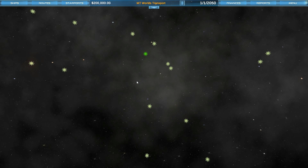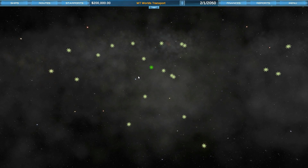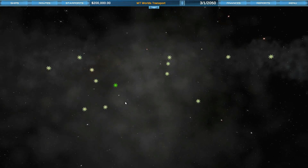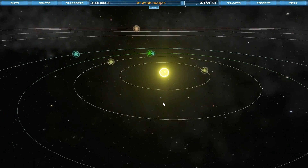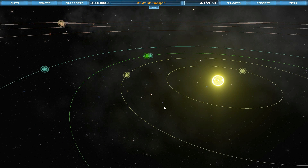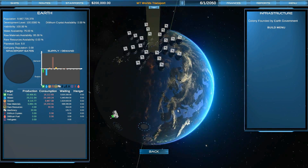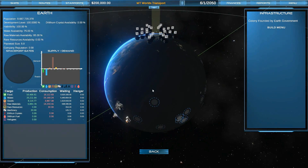For those of you who don't know about the game, it is a transport management game in space. What you're trying to do is supply all of humanity's needs in the galaxy — make sure that all the different colonies, all the different planets and moons have food, water, consumer goods, all the raw materials, everything else that humanity needs to spread throughout the galaxy.